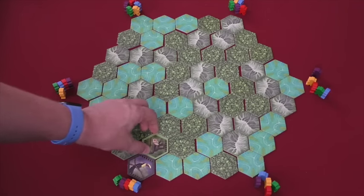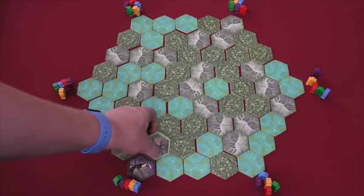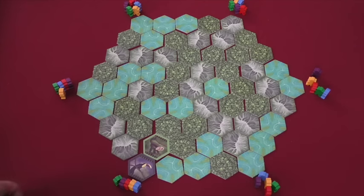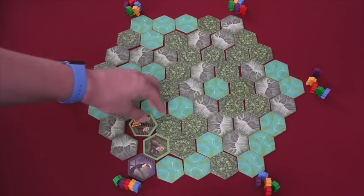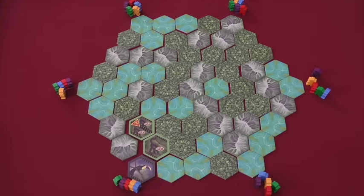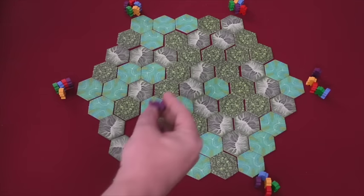So I go in here, turn this over — it's a monkey. Now that I found it, I can take both these tiles or pass. Everyone passes again. Now I go into this jungle and find two more monkeys, but I also find a mosquito symbol. Now I can take all three of these tiles or pass. Let's say I say I'm going to take them all — so I take all three tiles and put them in front of me.